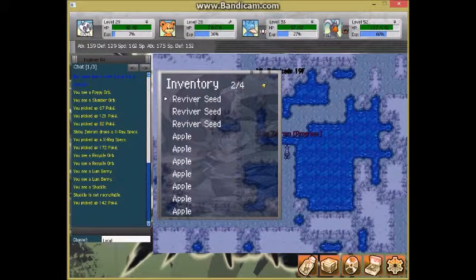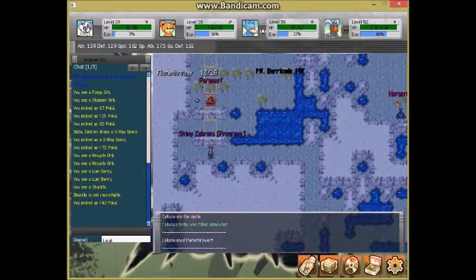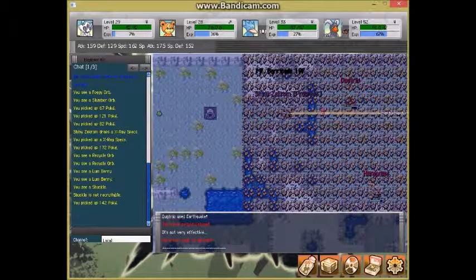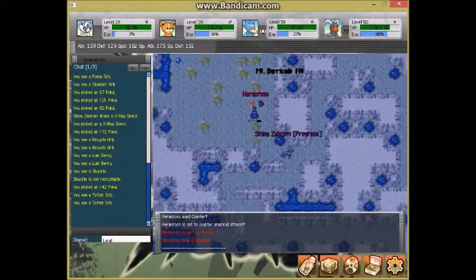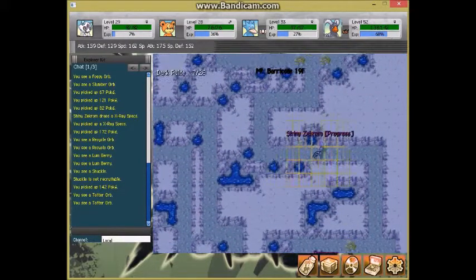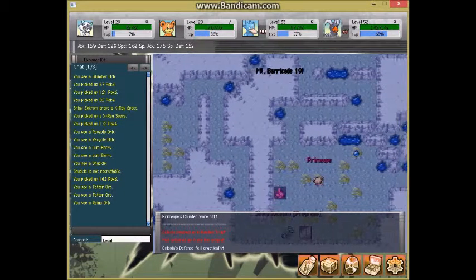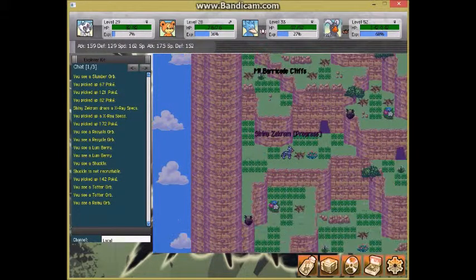Looks like we need belly — let's eat an Apple. After this floor begins another thing we'll get to once we find the stairs. There's a lot of earthquaking going on as you can see. There are the stairs! We're going to enter here.